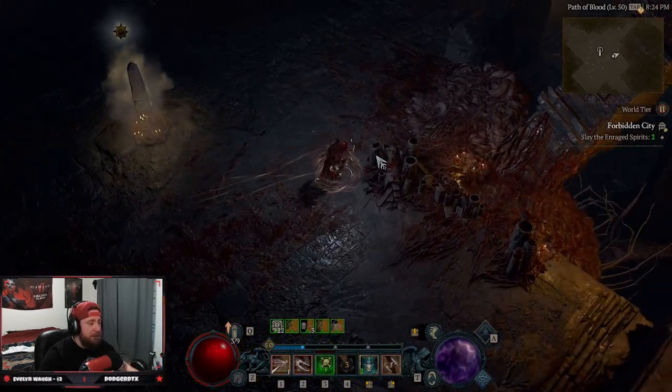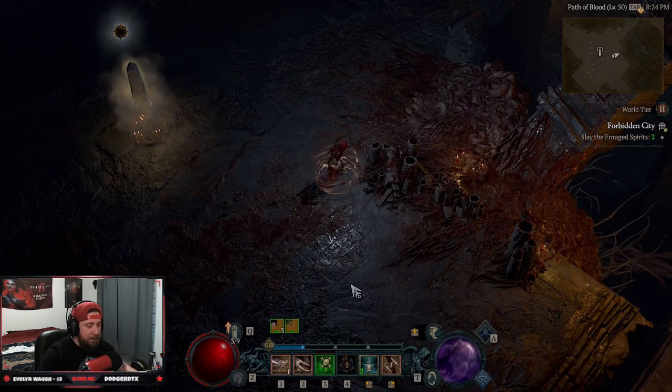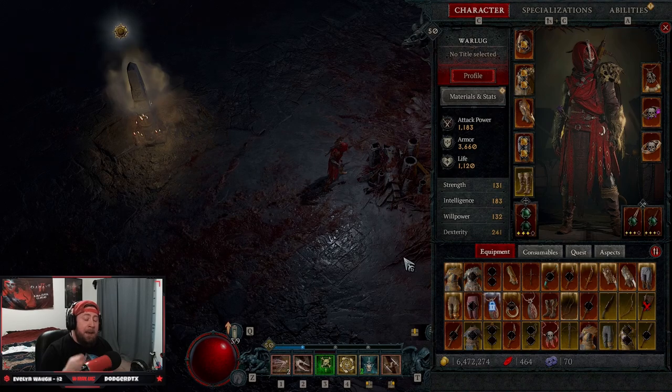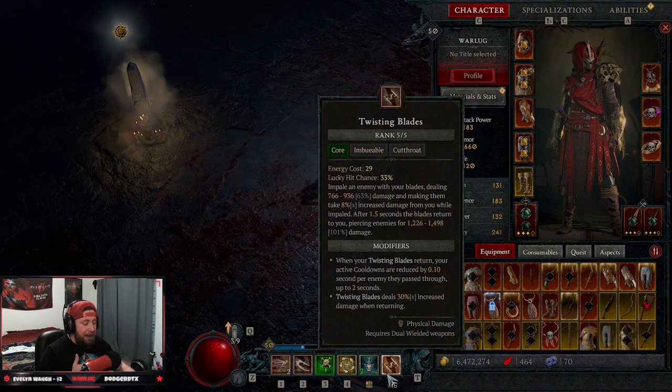That is Twisting Blades! I really hope you enjoyed the gameplay. Make sure to like the video. Twisting Blades is the big word around Diablo 4 and it's one of the strongest builds — I can't stress enough that this build will literally carry you all the way through the game. Comment below what you think about Twisting Blades for leveling 1 to 50, subscribe if you're new, and as always stay gaming — catch you in the next one, peace!